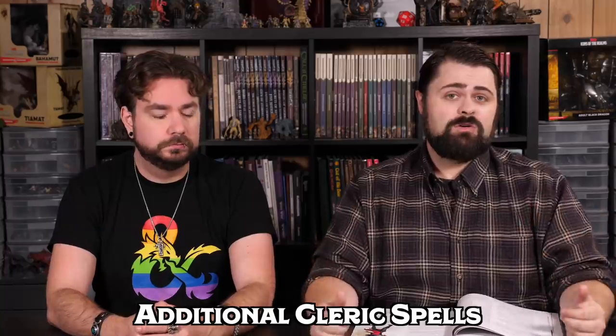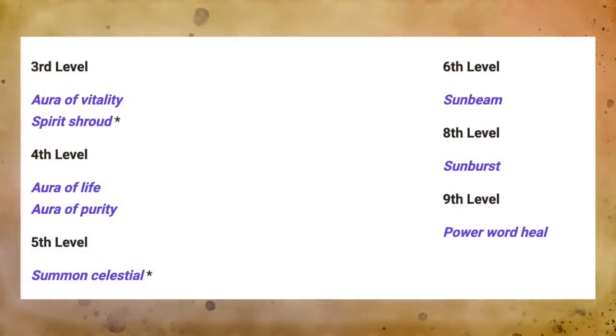Finally, we come to the additional Cleric spells. Clerics only get two new spells that are totally new in Tasha's Cauldron of Everything: Spirit Shroud and Summon Celestial. Spirit Shroud is okay, but you really have to be a subclass or class that has Extra Attack or the ability to attack multiple times in a turn to get the most out of it — otherwise, you're better off sticking with Spirit Guardians. Summon Celestial, on the other hand, is a really great summon spell. It lets you summon a flying archer angel to shoot your enemies or smite them with a mace, and it has a little bit of healing as well. It's a really worthwhile contender over Spirit Guardians if your Cleric wants to deal damage against a single enemy.